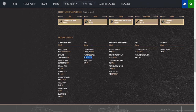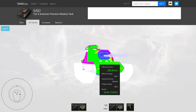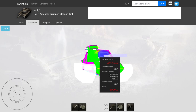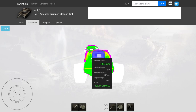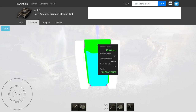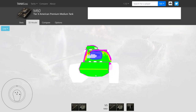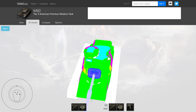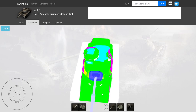42 degrees of traverse speed on the turret. Jumping over to the armor for the M60: we have 177 up in the front — not exactly the 178 that was labeled. The lower plate is actually 143 millimeters over on console. On PC, it has been readjusted. So your lower plate is actually a lot thicker than what it says on Tanks GG. Your top plate, however, is 93 millimeters.